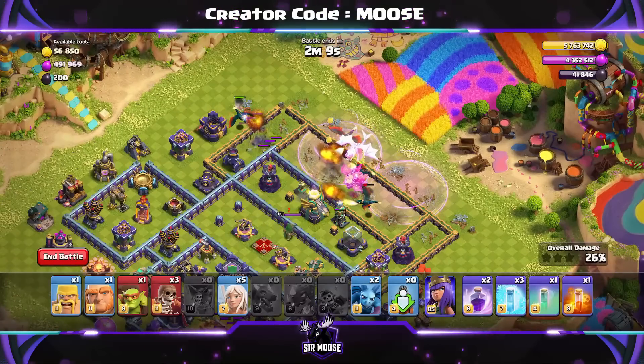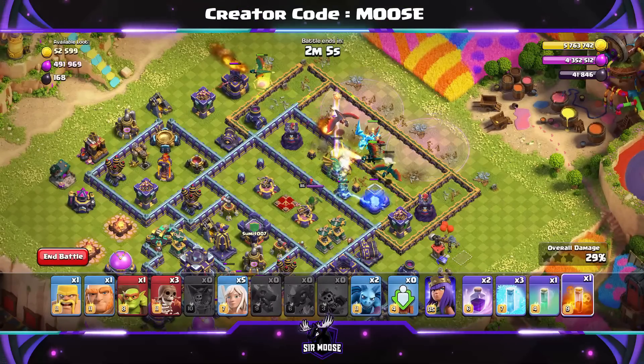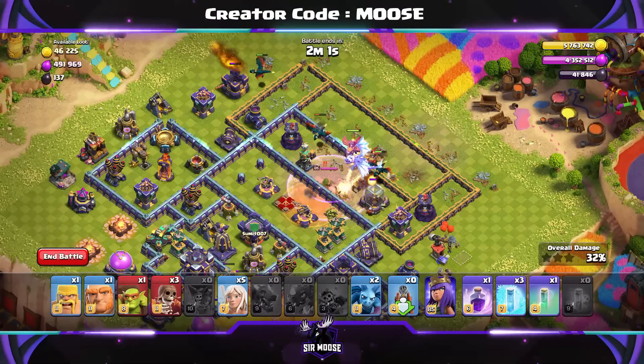Now, send in the Dragon Riders! Dragon Riders into the base! This is looking okay. We've still got the Healers and the Queen. We're not going to send in the Queen and the Healers just yet.